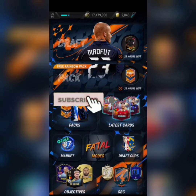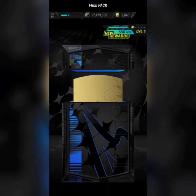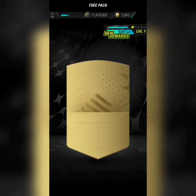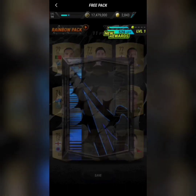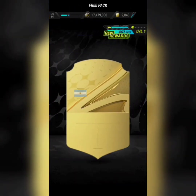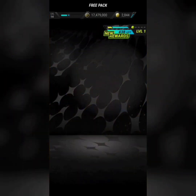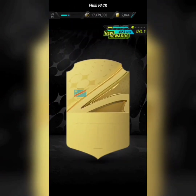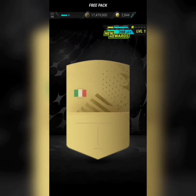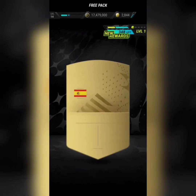That's going to be it for this video. The main things are: the online draft cup, the market issue with the free token downgrade, the trading email verification, the vote for the new Icon Throwback which will likely be the first SBC now that the game is fully out, and the marquee matchup SBC as a good sign of initiative. If you found it helpful, leave a like and subscribe, let me know what else you'd like to see in the comments below, and I'll see you guys soon.